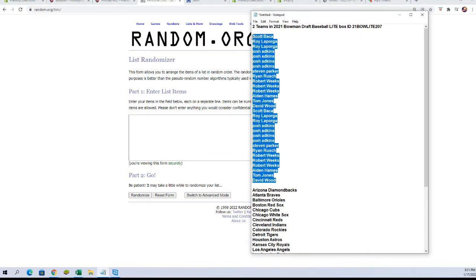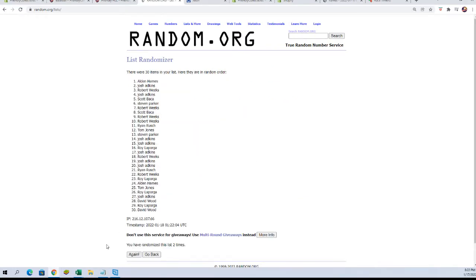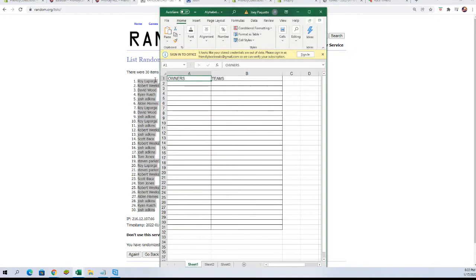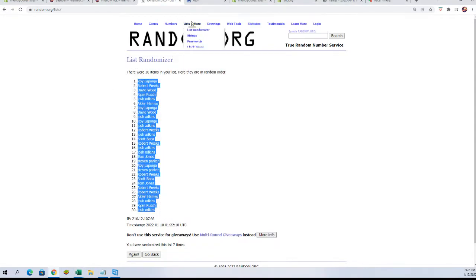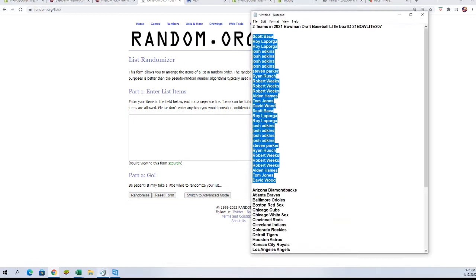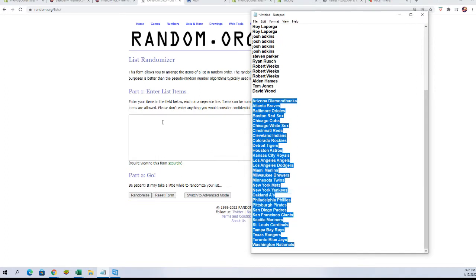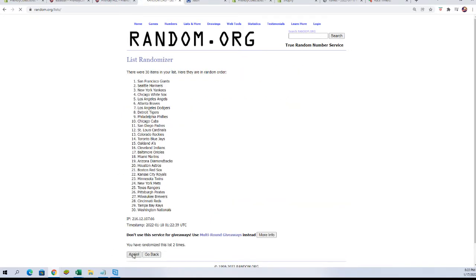We have our owners — going seven times: one, two, three, four, five, six, and seven. All right, let's go back over, get a fresh randomizer, and do our team names now. Here we go, seven times: one, two, three, four, five, six, and lucky number seven.